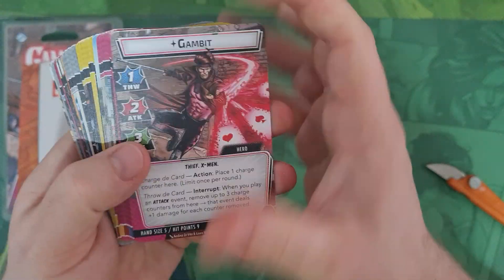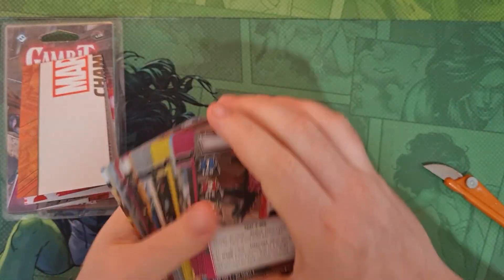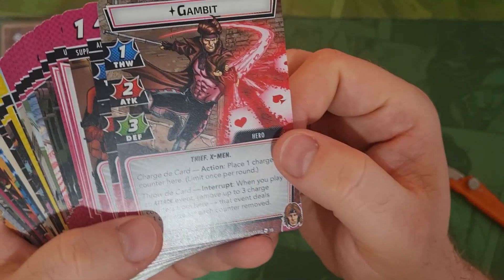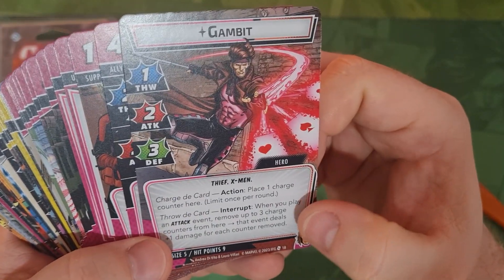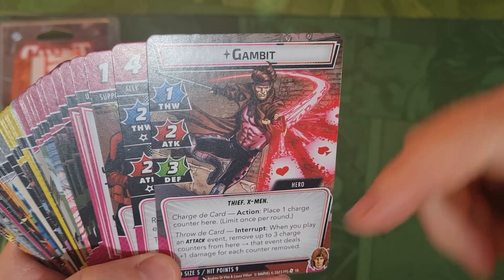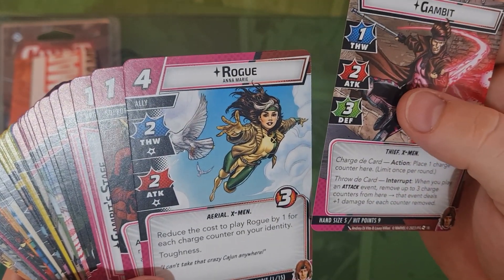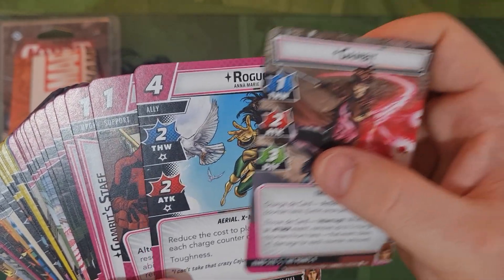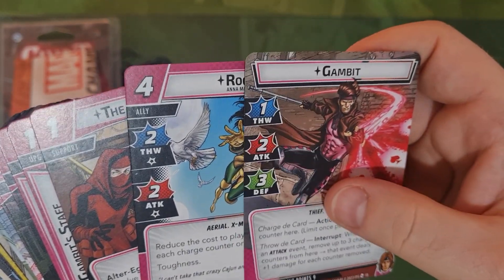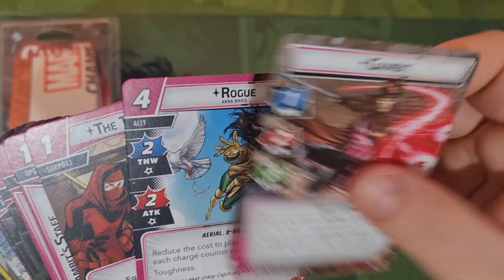So looking at the main cards - Charge lets you place one charge counter on Gambit once per round, which is a really cool ability. Throw is an interrupt: when you play an attack event you can remove up to three charge counters, and that event deals plus one damage for each counter removed, so you can build them up and then spend three at once. You've got a Rogue ally - reduce the cost to play Rogue by one for each charge counter on your identity, so if you can get three or four onto him you can play her for free, and she comes in with Toughness.